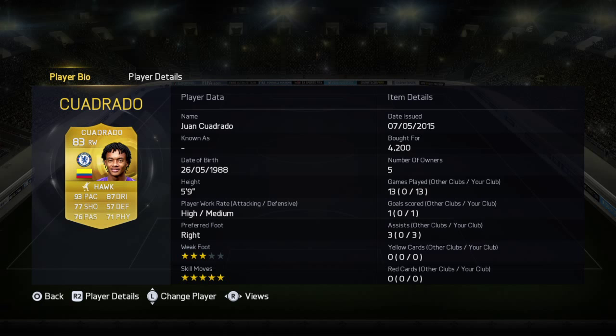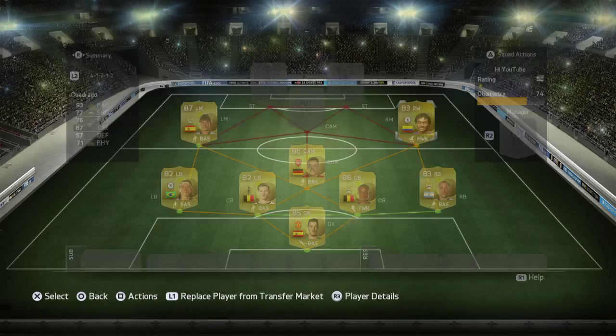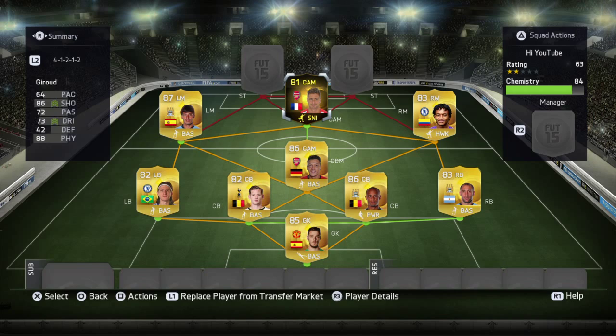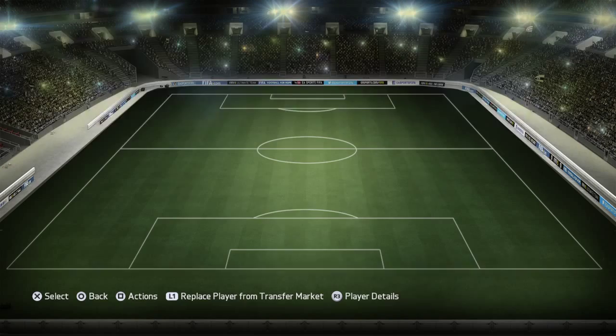For CAM, we've got in-form Olivier Giroud. The one bad thing about him is he's not great on pace, but he's good at physical and he's a good shooter. He scored 18 goals in my club. He's 6'4", so he barges into everybody and gets tackled rarely. He's got 86 shooting, which is good.